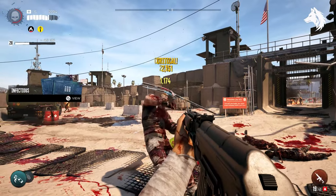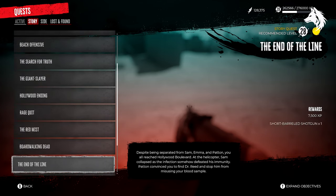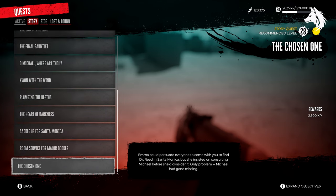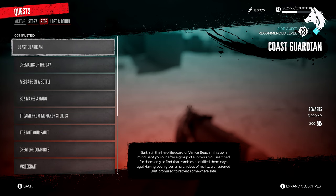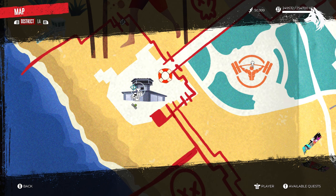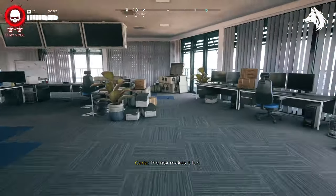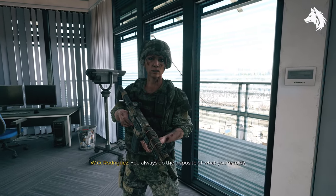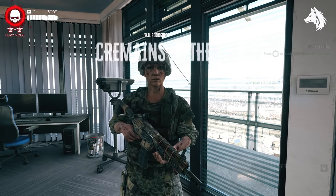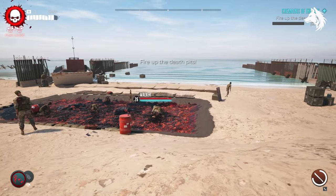The first thing you're going to do is complete the game's main campaign before starting the mission. Then the next step is a little unclear because I have done all the side missions up until Venice Beach, so I'm not sure if they are required, but at the very least you must complete all five of the Venice Beach missions, particularly the two for Rodriguez in the tower: Cremains of the Day and Diaries of the Dead. Both are very straightforward quests, and once you've done that you can move on to getting the actual weapon.